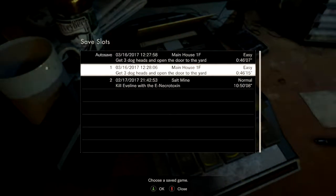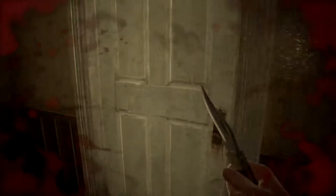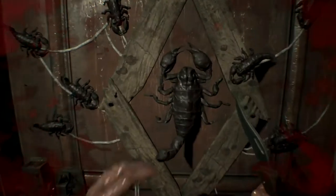We need to get 3 dog heads and open up the door to the yard. I'm a bit scatterbrained trying to figure out exactly what to do, but I think we'll be able to do it. After an intense encounter in the garage, Ethan has found a way to the main hall, but the door to the outside is locked — it needs more than just a normal key to open, and we have more than a normal key. We're going to immediately run out here and look for a scorpion door. Here's the scorpion door.